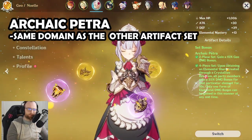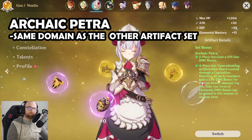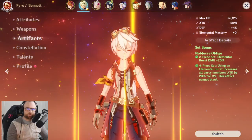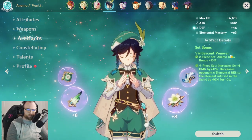You also have Noel on a four piece: upon obtaining an elemental shard created through a crystallized reaction, all party members gain a 35% damage bonus for that particular element for 10 seconds. This one's a bit shorter than the artifact set for Bennett.